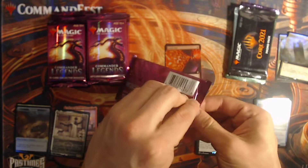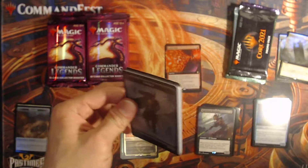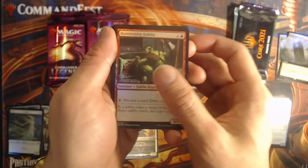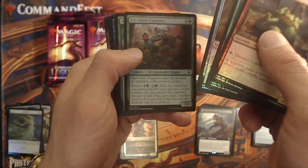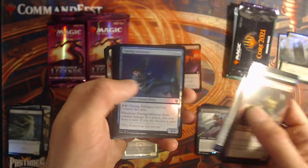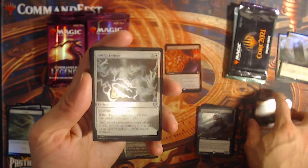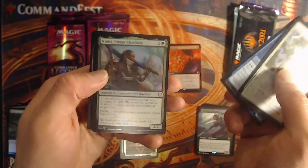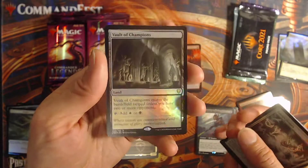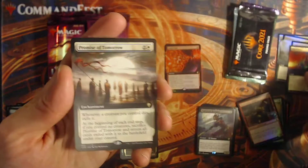Some really good reprint slots so far, that's been very nice. Face Fetters — it's the first one. Saboteur — All the Champions foil, very nice. Been very happy with this set. Opal Palace.